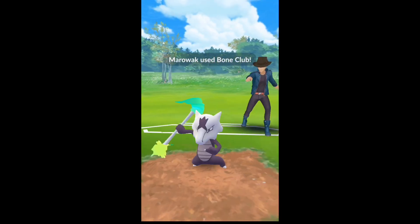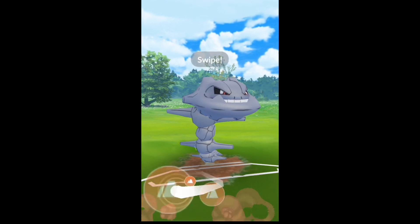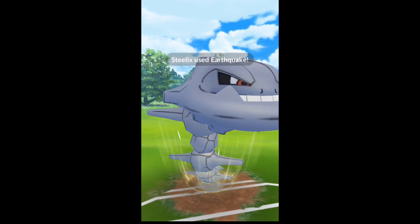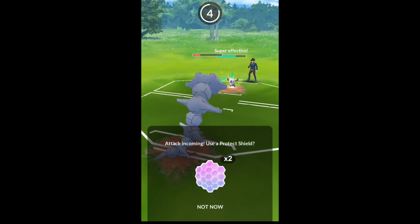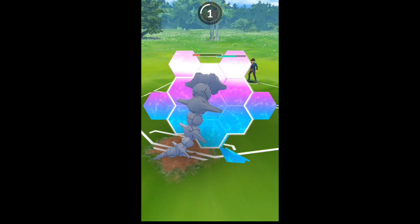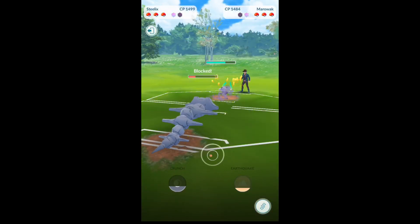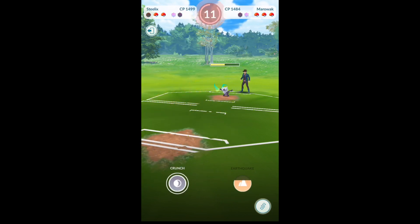Next up, let's see Alolan Marowak versus Steelix. We're going to Earthquake — maybe he doesn't shield — he did shield. Now we're in a bad position. We're gonna shield... I don't know if I should have shielded there, it was a Bone Club. Yeah, that might have been a waste of a shield — and it was.